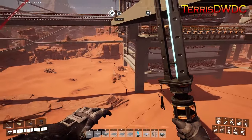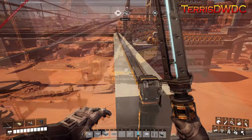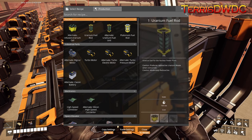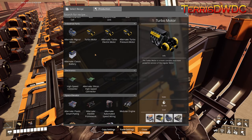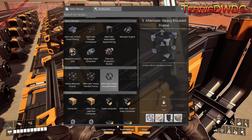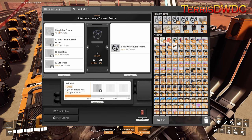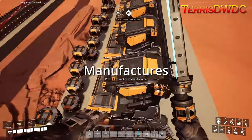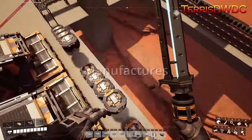So what is the factory going to look like and what recipe are we going to use? We are using the heavy encased frames alternate recipe, which requires modular frames, encased industrial beams, steel pipe, and concrete. We only need seven manufacturers for the amount we need to make.